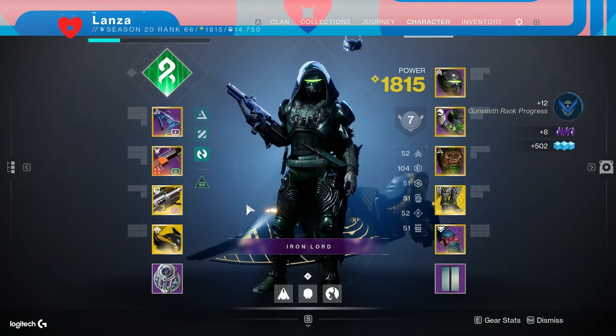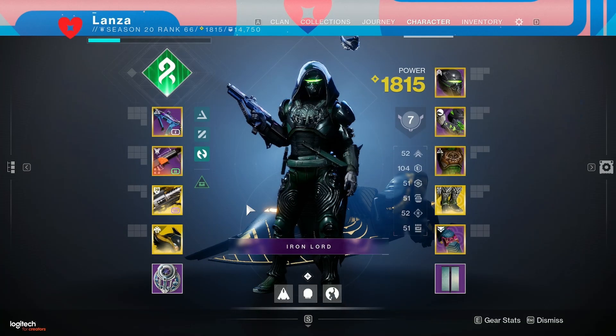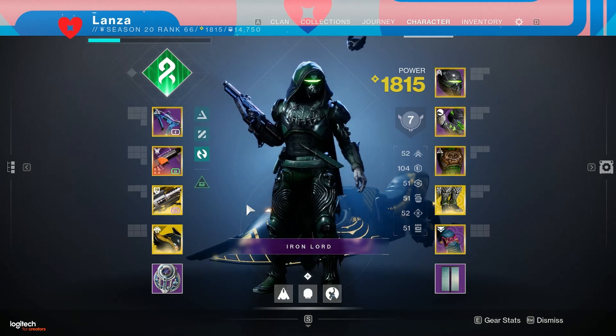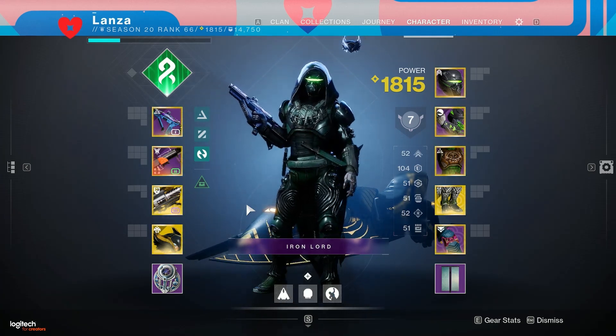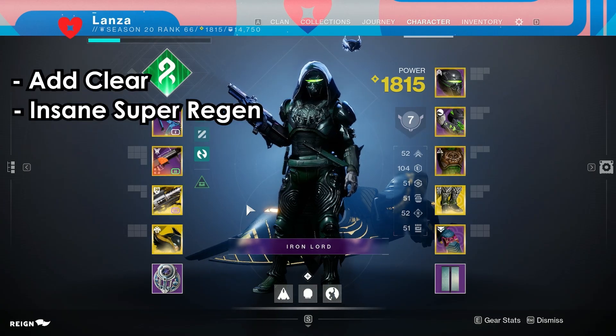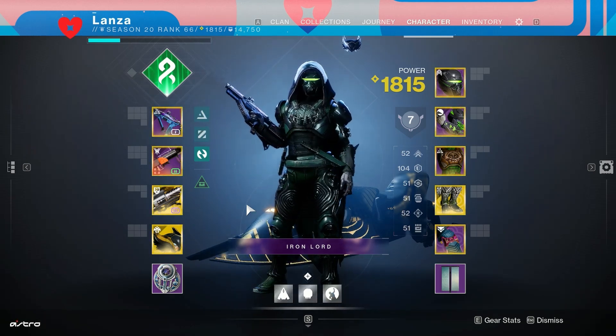What you just saw is a build — credit to my friend Shane who showed me this — for Hunter that will pretty much get your super in 20 seconds or less, depending on the amount of adds you're dealing with. It's great for add clear, great for getting your super quickly, and it might be a good build to use in the day one raid race. Without further ado, I'll show you what you need.